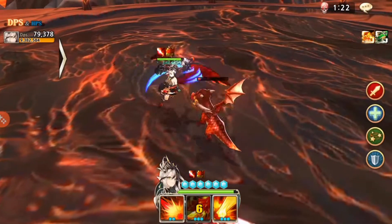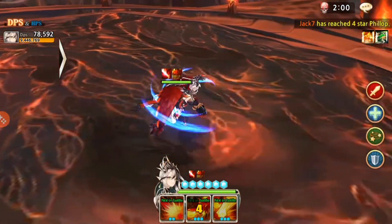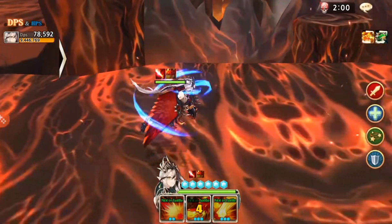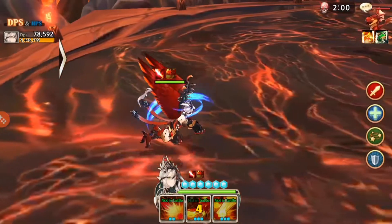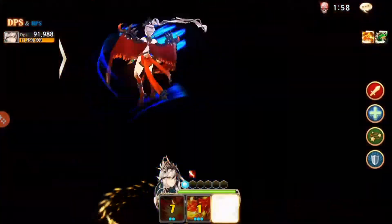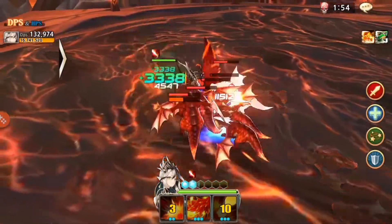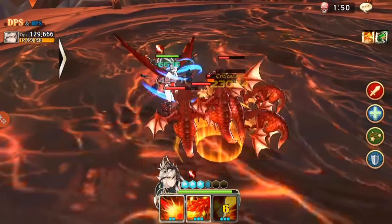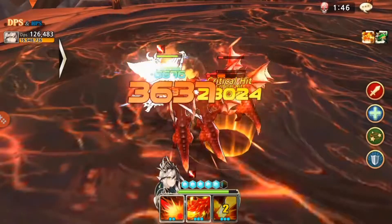You want them to be a bruiser — a character that dishes out a good amount of damage and can also receive a decent amount of damage. Unlike DPS characters like Rodina or Pavel who just get blown up once the enemy focuses on them, warriors and knights can withstand a lot more damage because of their base stats.